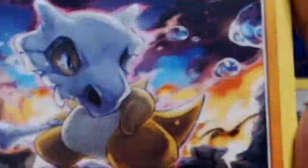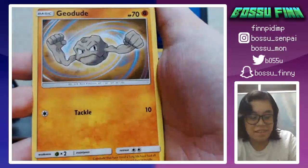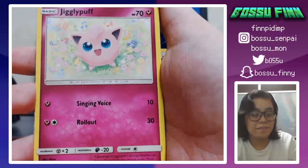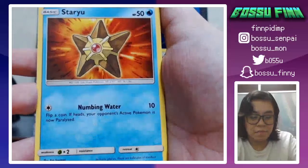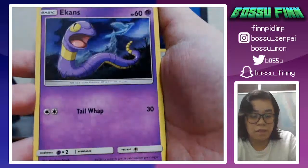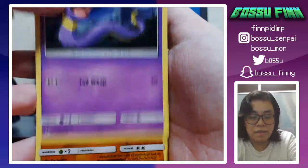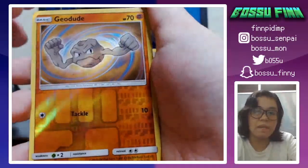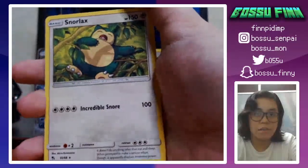Cubone — oh, those are tears, that's so sad. Geodude looks very sore. Jigglypuff — so cute, just wait till it starts smashing. Staryu — numbing water. Ekan's again with the Articuno in the background. Our reverse holo is just a common Geodude — cool background though. And our rare is just a regular Snorlax, not holo or anything.